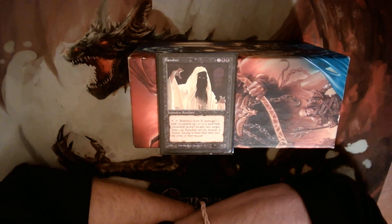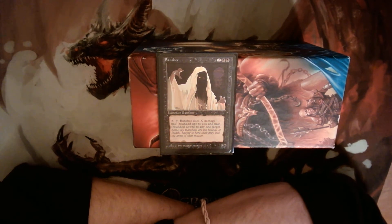Banshee's ability is: pay X mana and tap, and it deals X damage — except half of it is to you and half of it is to any target. So if you pour eight mana into this thing, it will deal four damage to your face and four damage to anything else you want. I think this is perfect, I think this is ideal and I'm excited. If you spend an odd amount of mana — say five — it rounds up the damage dealt to you and rounds down the damage dealt to something else, which I think is hilarious.